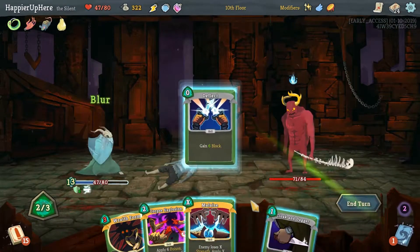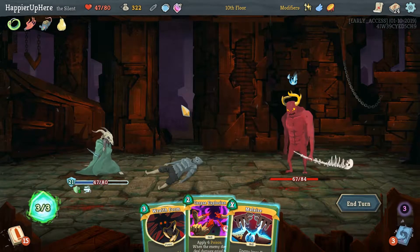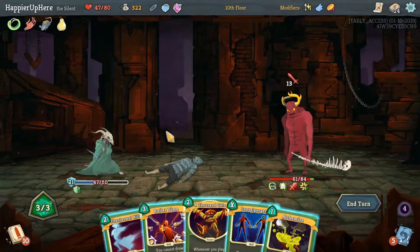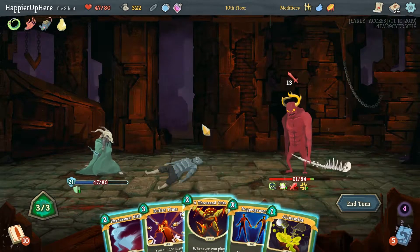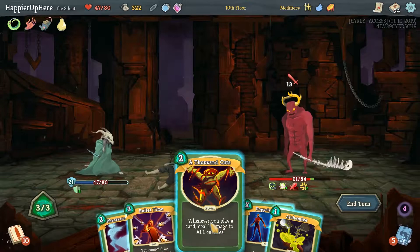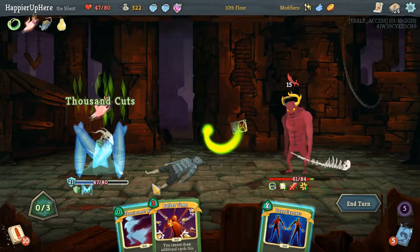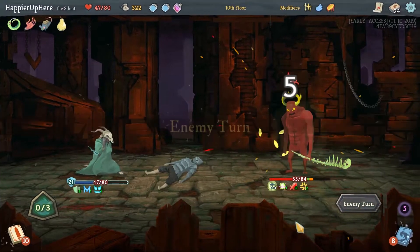I think we should definitely do Blur, Deflect, and Cloak and Dagger for some defense next turn. Then I'll drink the Energy Potion and do a Corpse Explosion. Nine incoming — we are fully defended currently. Do we want to do Bullet Time? Probably not. Now what's coming up next — we do have a couple attacks. Let's do Alchemize, then a Thousand Cuts, which should make either Bullet Time or Phantasmal Killer cost zero. We are giving him a lot of strength, but next turn attacks are doubled.